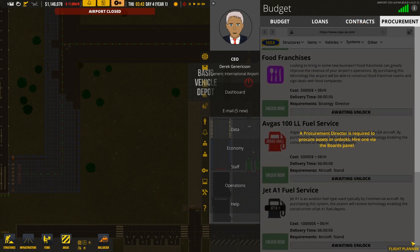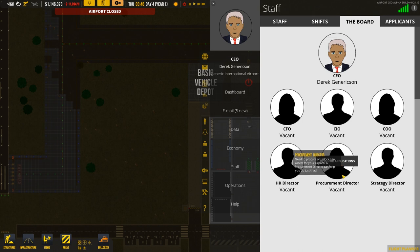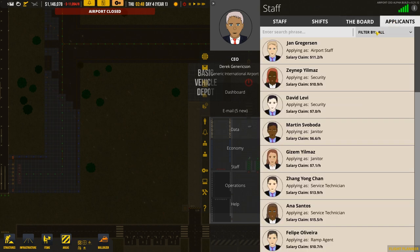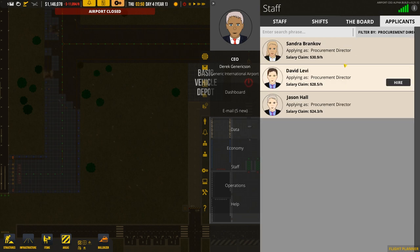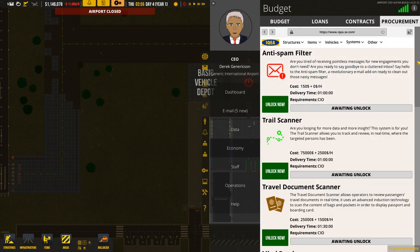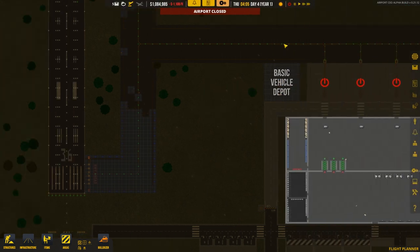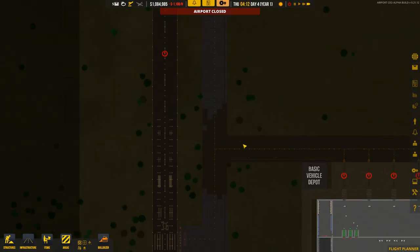We don't have a fuel contract yet so we need to unlock fuel first. The way to do that is to get a procurement director on the board. There are three candidates - I'll just hire the cheapest one. Welcome to the board. That should now allow us to get the fuel service. There are two types: 100LL fuel for general aircraft and jet fuel. We'll unlock the standard fuel service since we're not running jets yet.